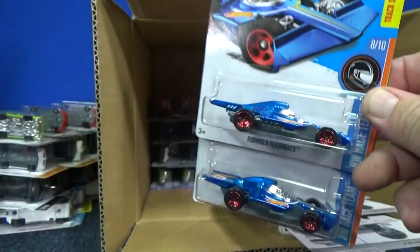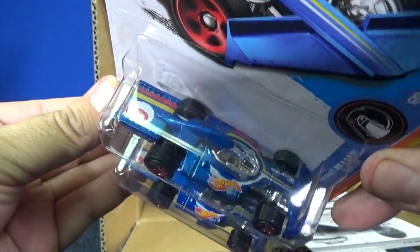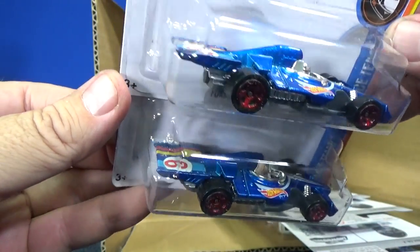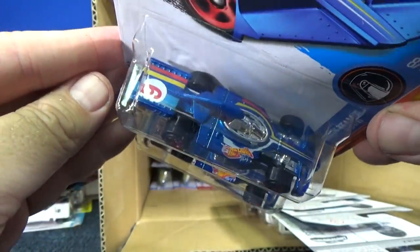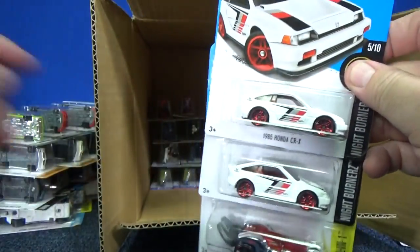Here's a new model — Formula Flashback. It showed up in a recent case, so this is not the first case code. Because I said it kind of looks like L-Ray Special. If you've been a collector for a long time — back in the 80s they had a car called L-Ray Special — and when I look at it at this angle, it gives me that feeling.